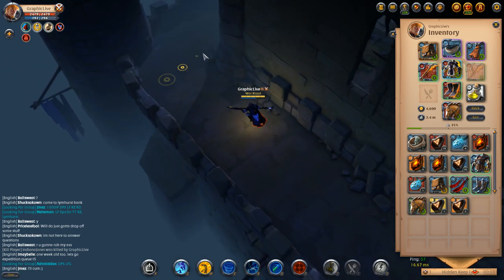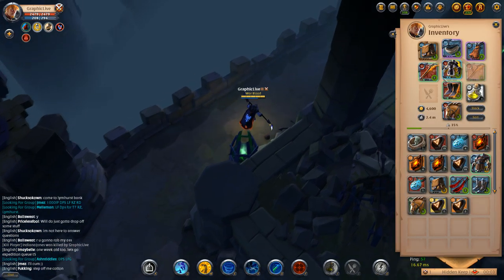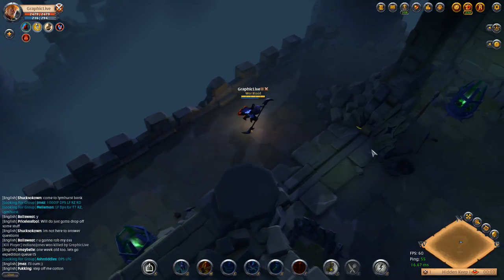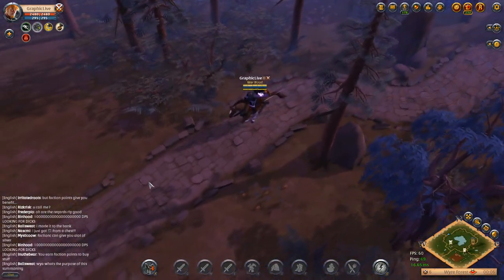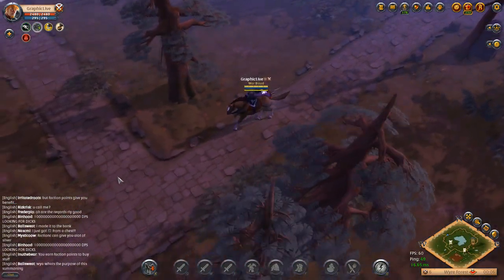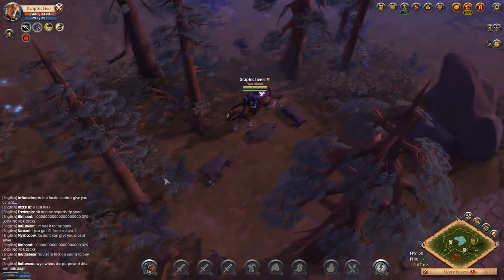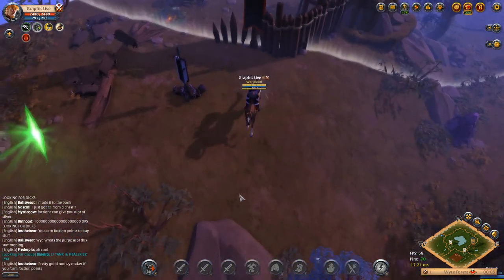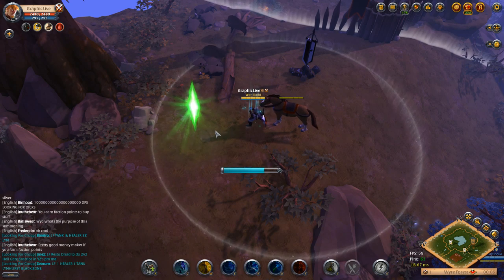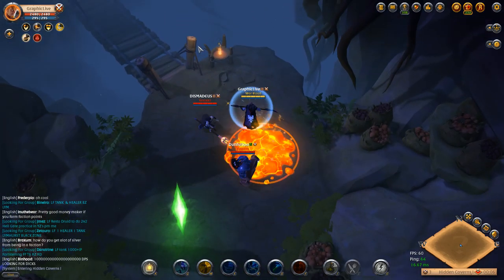There's actually nothing else in this dungeon. I end up heading toward Caerleon and on my way I see a portal on the very edge of the map over here. I found this portal, and you're going to notice a bug that's been happening to a lot of people. There are two guys in there and if I hit that portal, I actually can't get out right away.